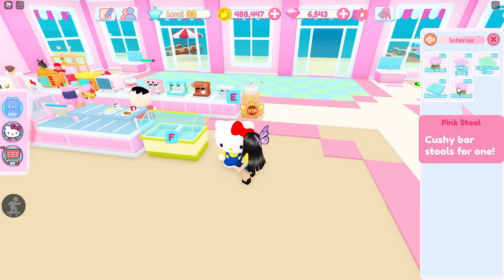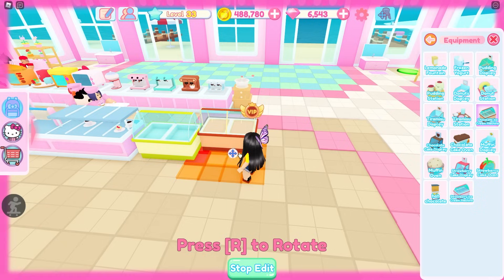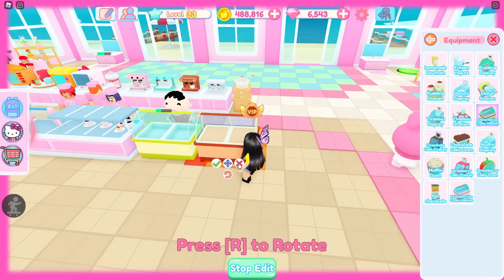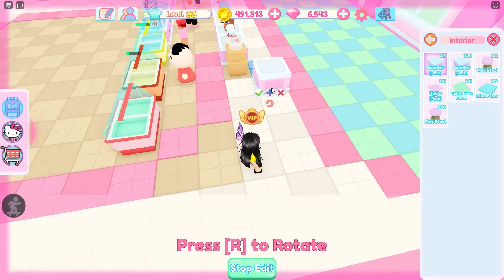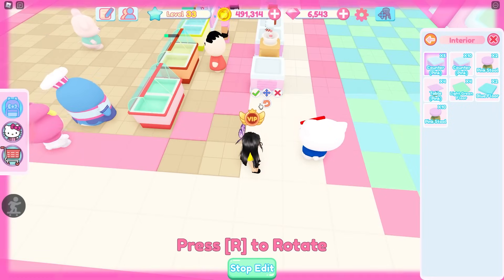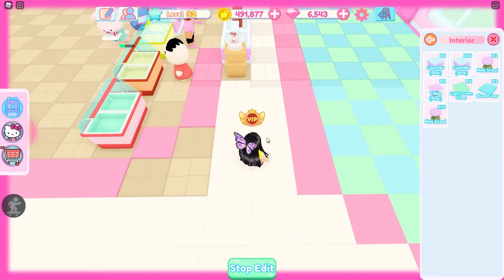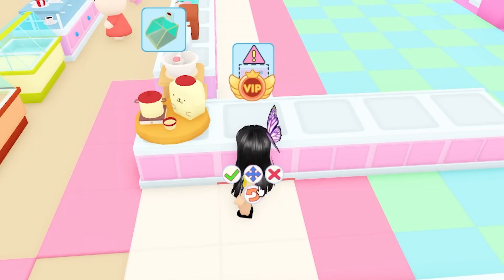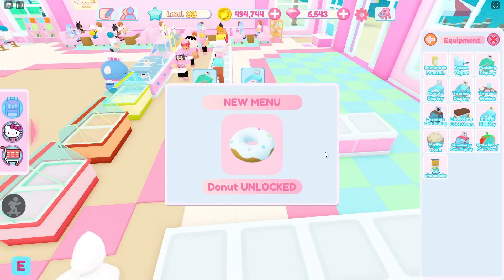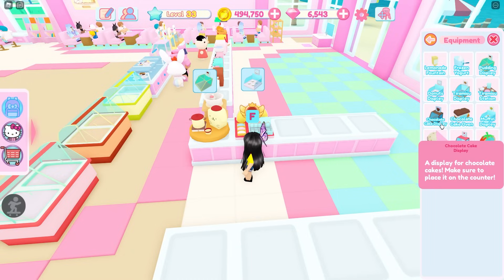I promise I'm going to make this prettier later. I can actually put some of these ice cream machines down, but I'll let Future Me worry about that. For now I need to just place these down so that I can start offering these items on the menu. New customers! It's ridiculous how ugly this is looking, but at least I'm getting new customers.